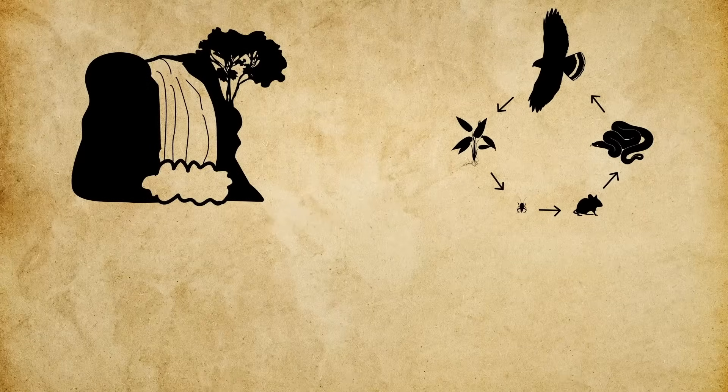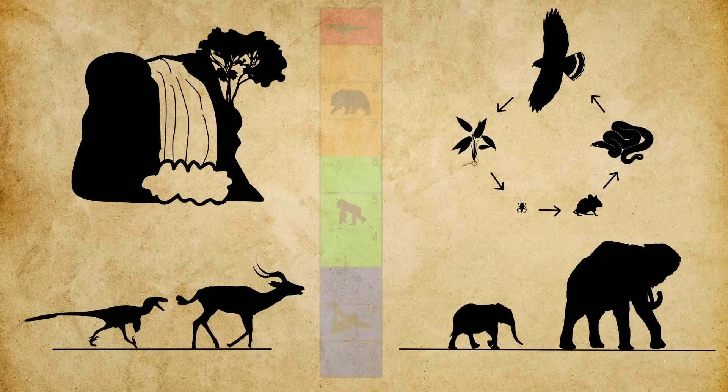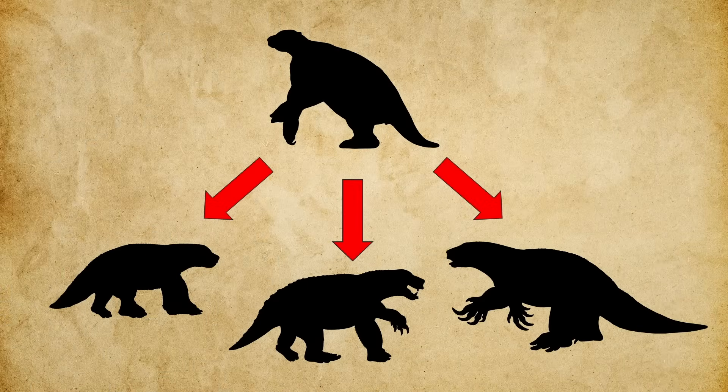To determine whether it could survive, we'll be evaluating this animal across four key categories: Habitat Adaptability, Dietary Compatibility, Competition and Predation, and Reproductive Success. Each will be rated out of 10, leading to a final survival score. Make sure you stick around until the end because we'll also explore how giant sloths might evolve over time to better handle the dangers of a dinosaur-dominated world.